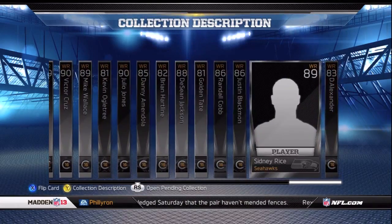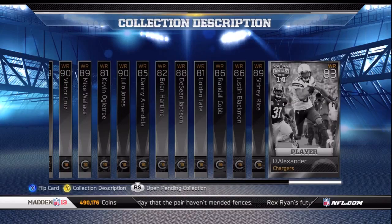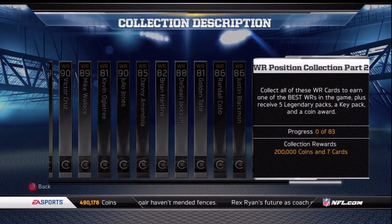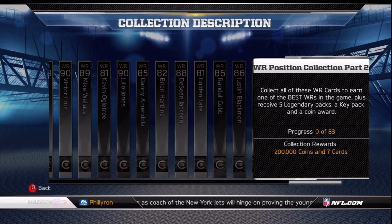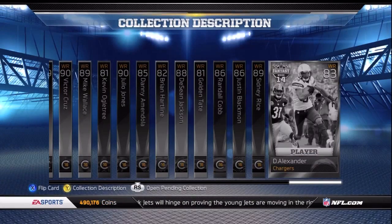Once you complete this collection — 75 through 90 overalls, 83 cards — you're going to get a two-star AJ Green card, five Legendary Packs, a Key Pack, and a coin reward of 200,000 coins. Pretty good.